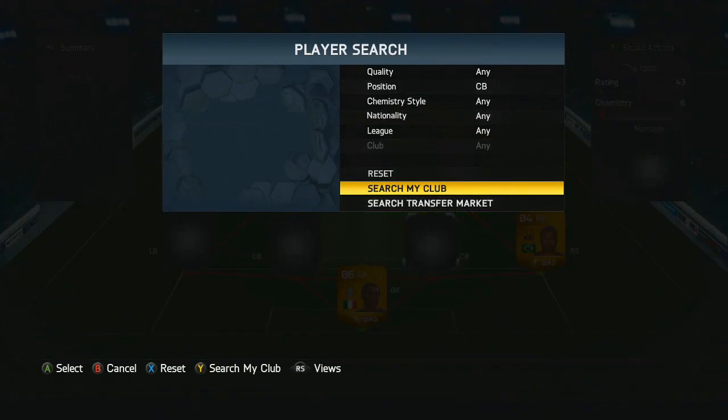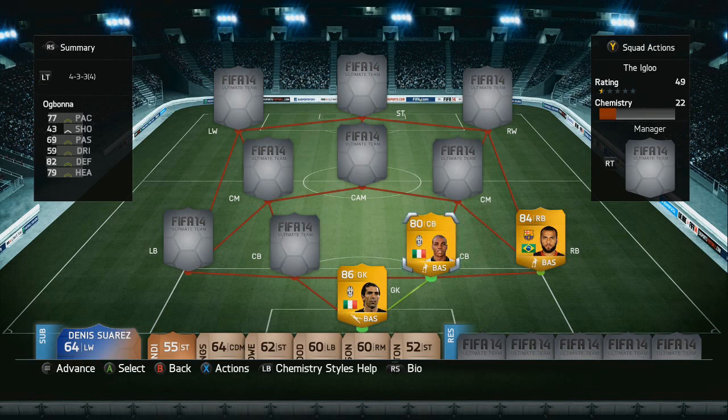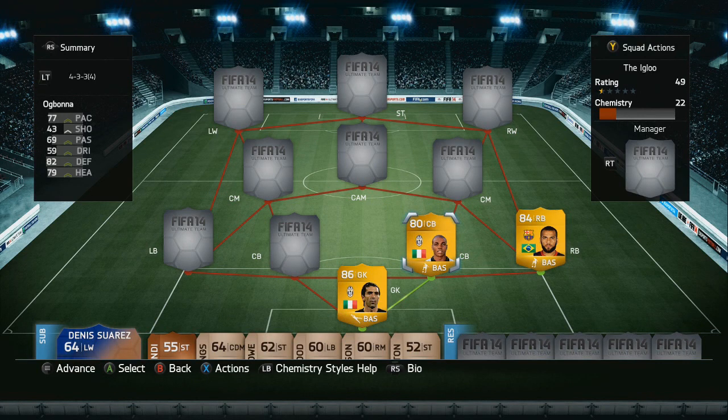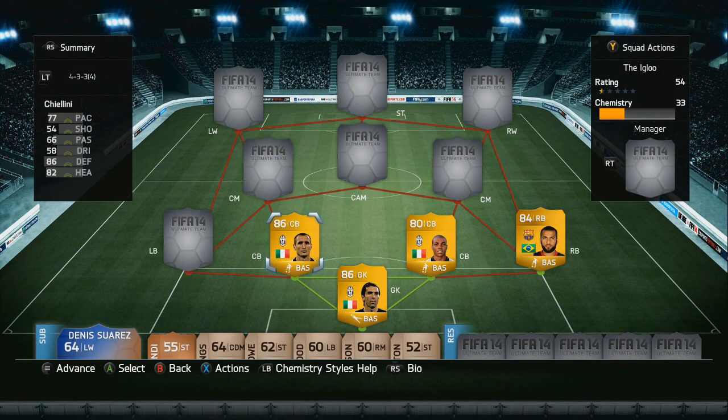As for our first centre back on the right hand side we've got Bonner, with 77 pace, 82 defending, and of course a very overpowered centre back. As for our other centre back on the left hand side we've got Chiellini, his teammate at Juventus, again with 77 pace, 86 defending and 82 heading — another very solid centre back.